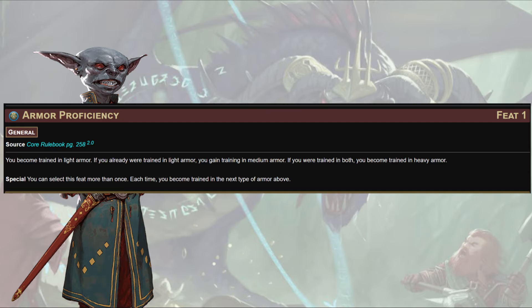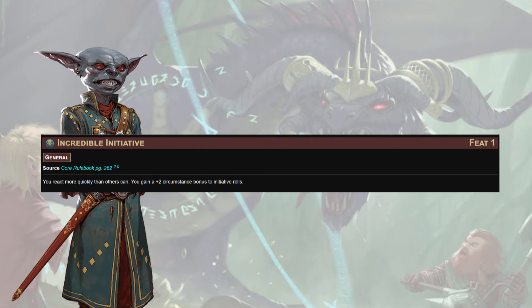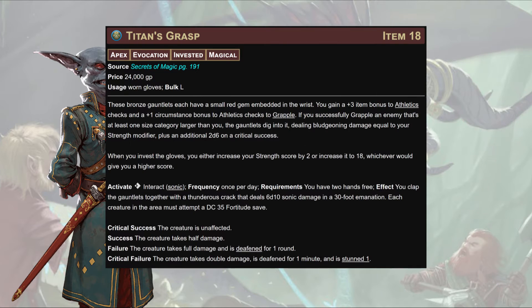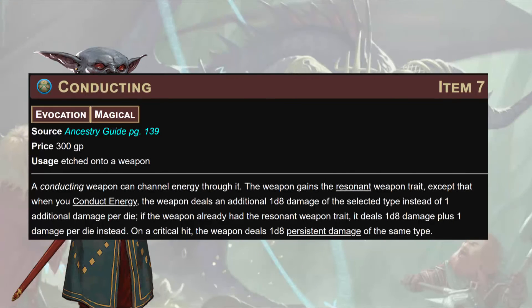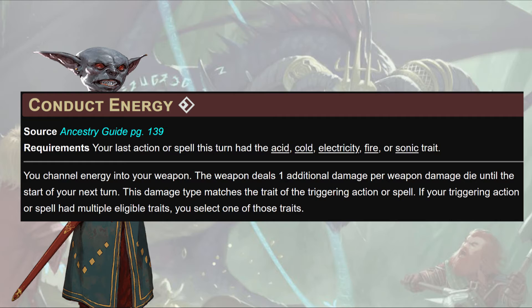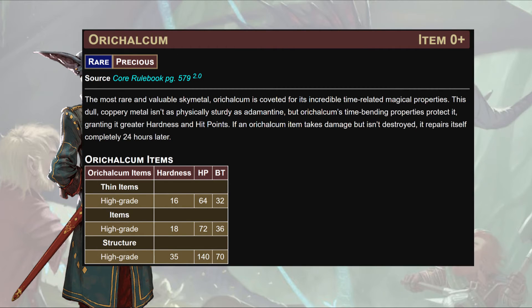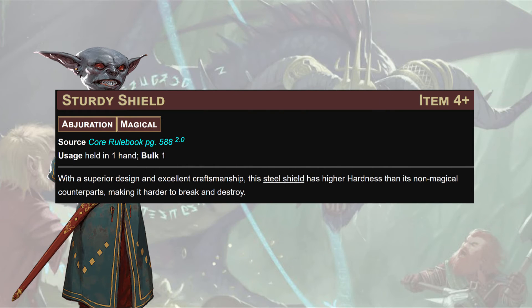For general feats: Armor Proficiency first, because we want to get hit but don't have a lot of Dexterity, so we'll wear the most iron we possibly can. Then Toughness, Die Hard, Incredible Initiative, and Keen Acumen for our Reflex save. For key magic items: Titan's Grasp for a +2 apex bonus to Strength. Whatever we're stabbing people with gets a Conducting rune — this gives the weapon the Resonant Weapon trait but deals 1d8 additional damage instead of 1. Free action: cast a spell that does energy damage, channel the energy into the weapon, it does extra damage of that type until the start of your next turn.